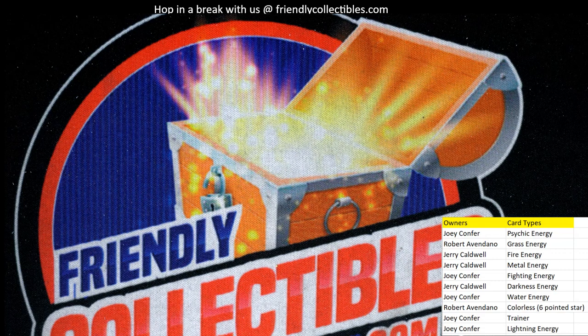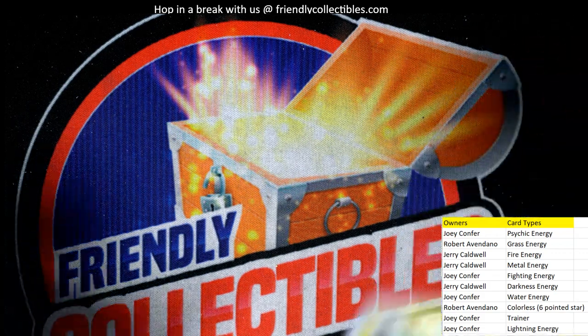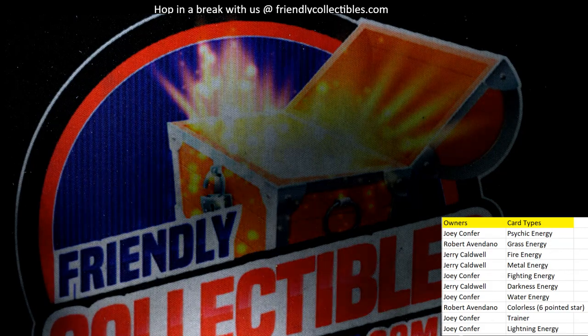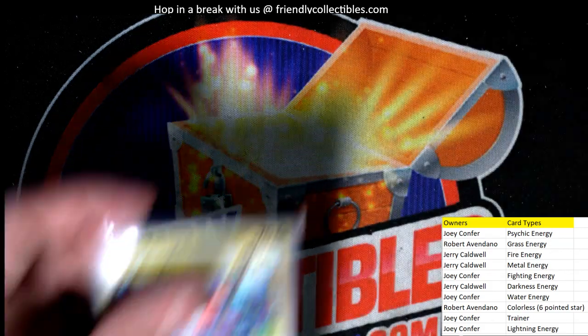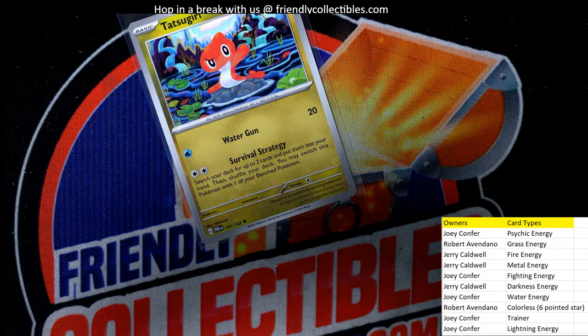Still no Roaring Moon, man — that one's a hard, tough pull. Things hard to pull out of there. Now we've got to random a couple of things off. We got a couple of dragon energies that aren't on the checklist — I'll combo these for future breaks so we don't have to random these. But they are good for set builders — people building the set definitely want these.